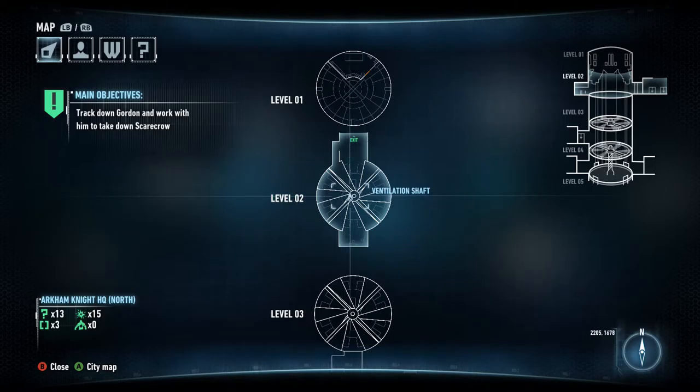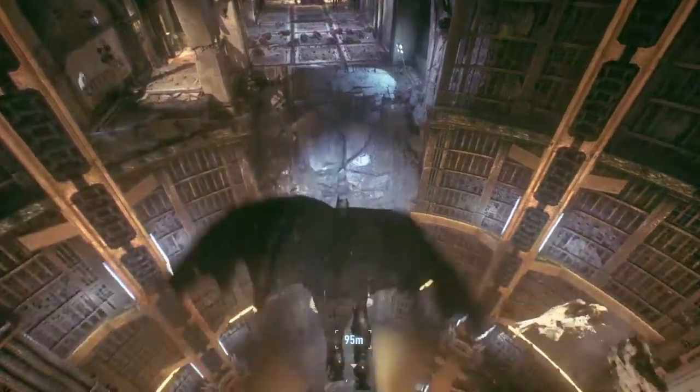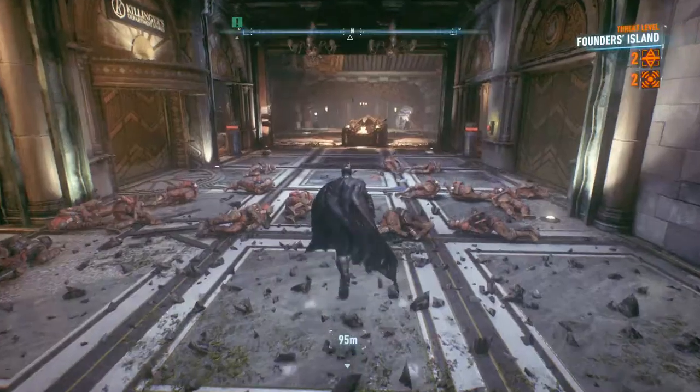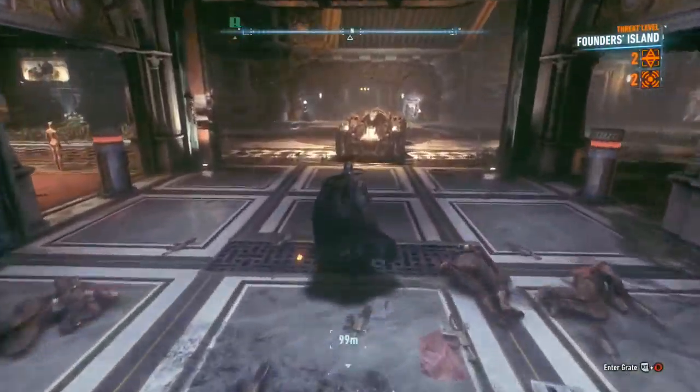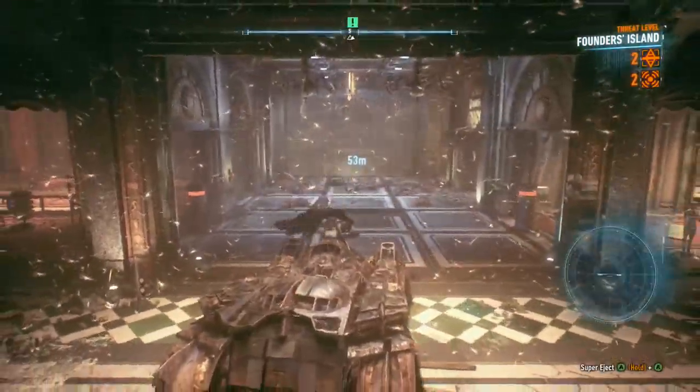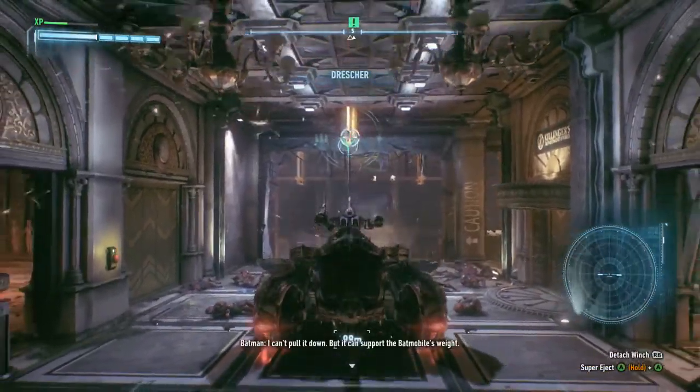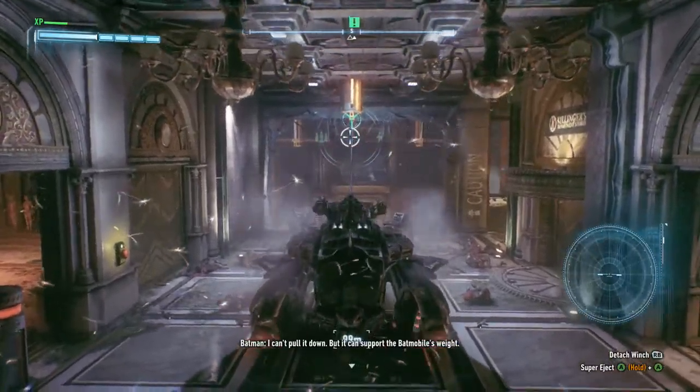Level 2. What is this name? Oh, it's all the way down to the maintenance sector. Gotcha. With these down, we can now get into the Batmobile. I can't pull it down, but it can support the Batmobile's weight.